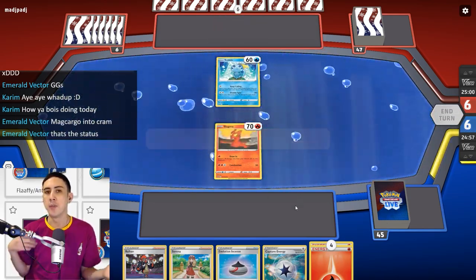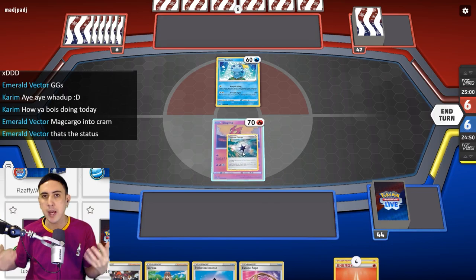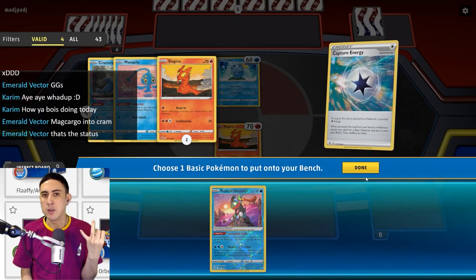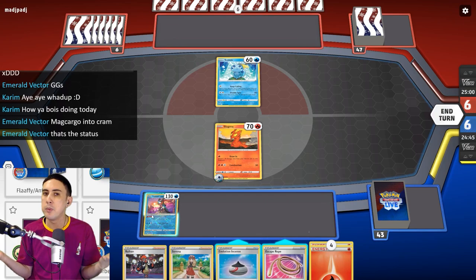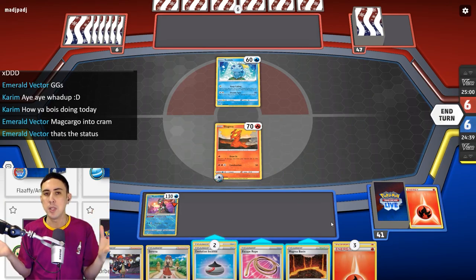It's not like a regular high-damage energy-discarding deck where they have ways of bringing the energy back. If you play Flaaffy, you can get the energy back. If you play cards like Lost Box, often you're running recovery like Ordinary Rod and Energy Recycler. But the problem with those cards in this deck is that they don't retrieve energy from the Lost Zone. So what do you do to mitigate that issue?